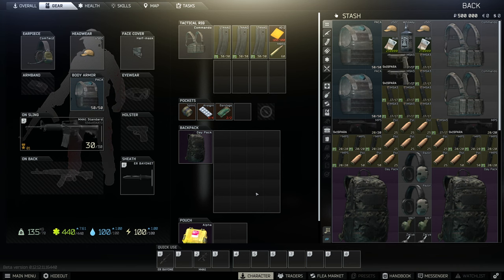Going over your character: you have your earpiece, which is Comtacs. There are various versions of Comtacs in-game — this is Comtac 2. You have razors that can be worn, but they can only be worn with specific headgear. Some helmets prohibit them, some allow them, and then you can also have hats and various things. Your face cover is a variety of various items, as well as Halloween masks.